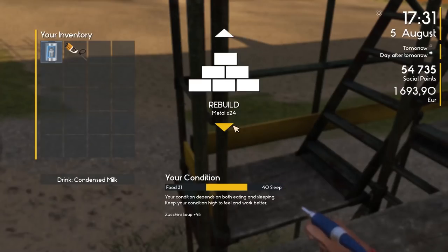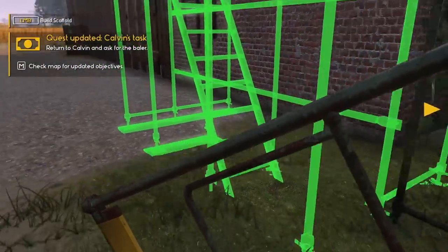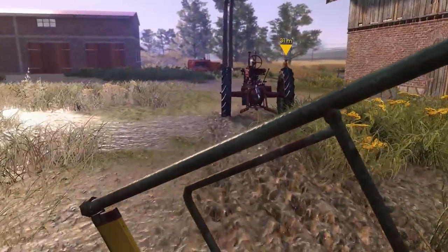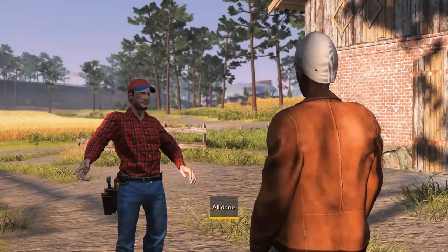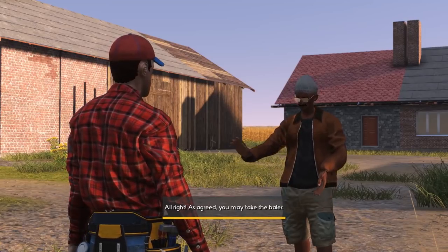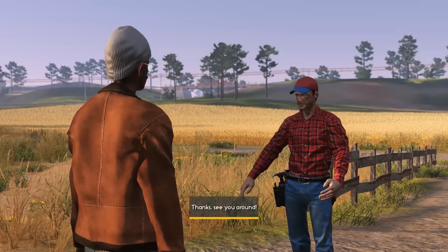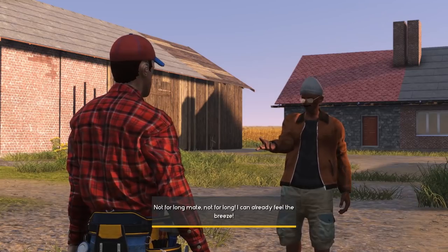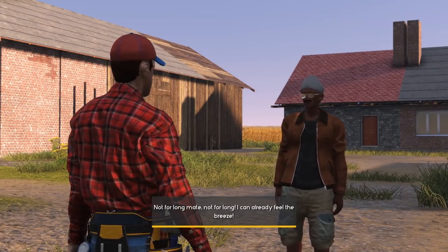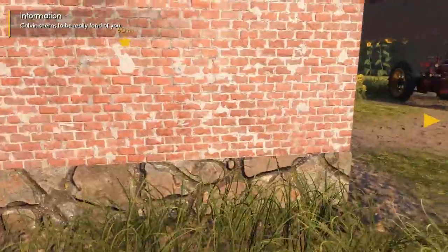Now we can check in with Kelvin and get out of here. That's my favorite temperature measurement, by the way — give it up for Kelvin! Kelvin, we're done. We're all finished. You and your weird hat — it's like he's hiding an egg under his head. You may take the baler. I'm going to bail, brah — thanks, see you around. Not for long, mate. Not for long. He said mate. I can already feel the breeze. We are done here — let's get out of here.